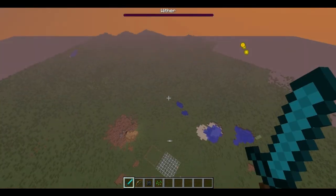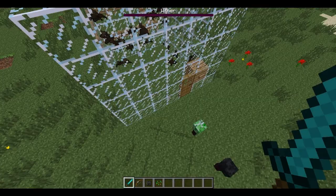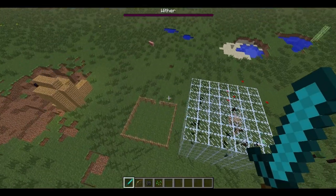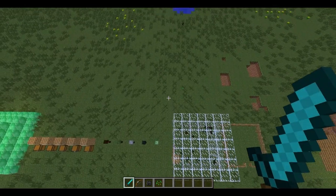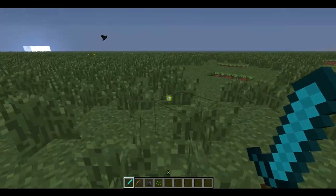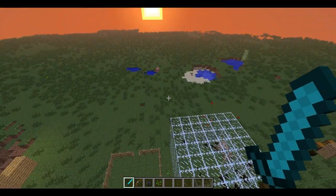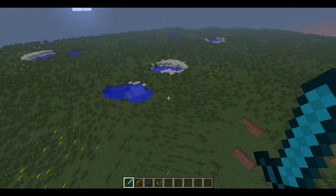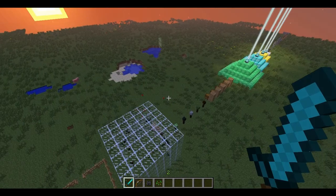Actually, I think it's not wither skeletons that drop the star — the boss does. I saw somewhere that the star dropped. So yeah, that's all for in-game.